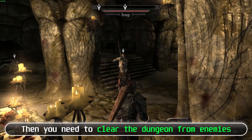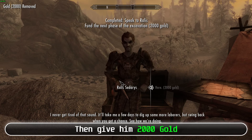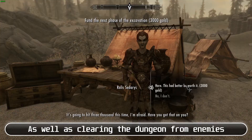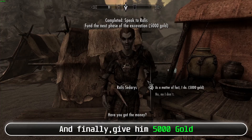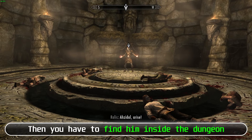After 3 days, a courier will give you a message and you need to go there again. Clear the dungeon from enemies and take the skull from the pedestal, which opens the next part. Then give him 2,000 gold and wait 3 days again — this time you also have to find missing miners. Then give him 3,000 gold and wait 3 more days to only clear enemies. Finally, give him 5,000 gold and wait 3 more days, then find him inside the dungeon where he summons Ahzidal.